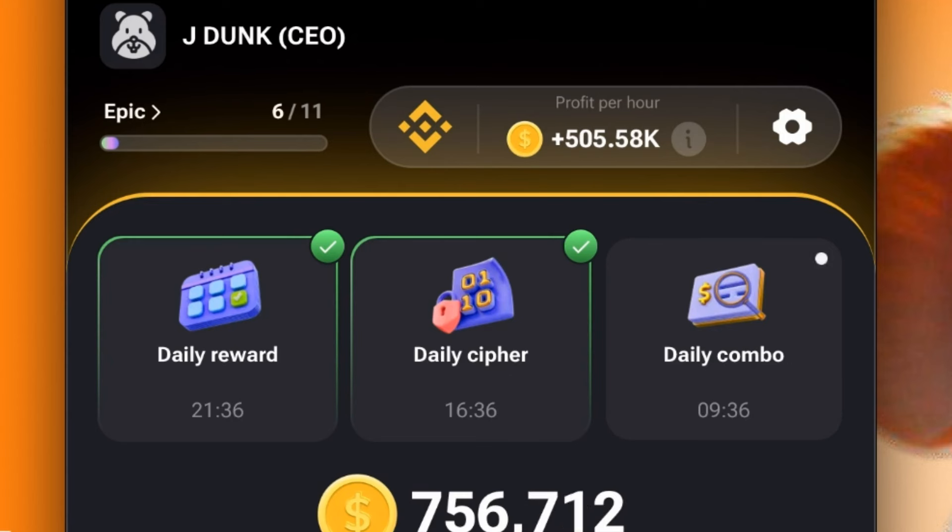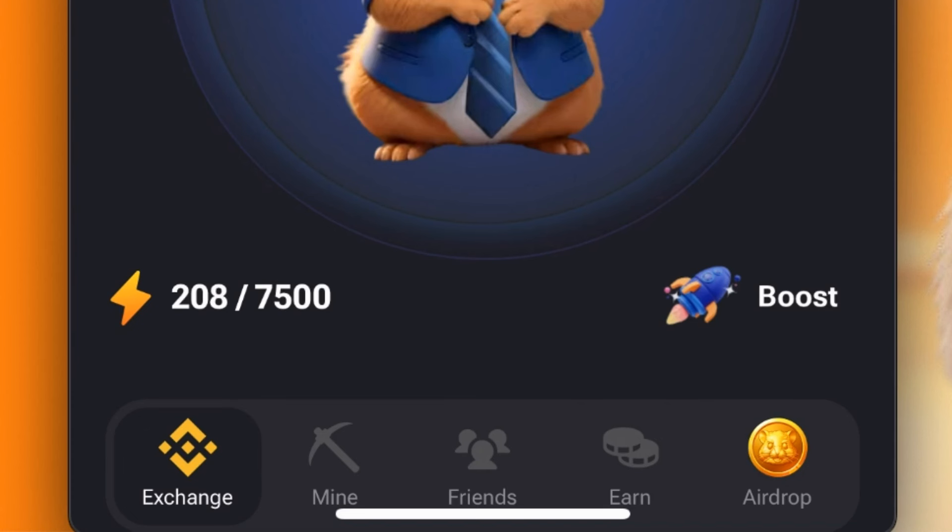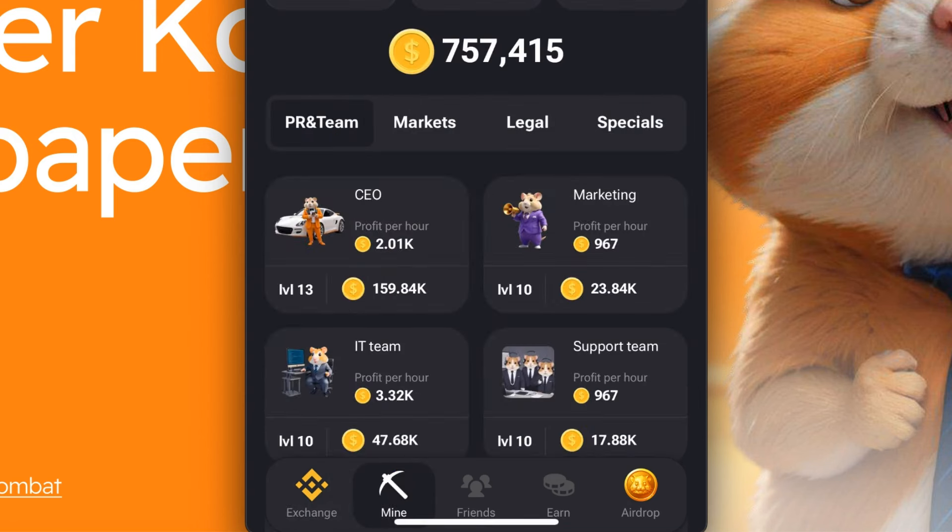The way that you increase your profit per hour is by buying cards. If you come down here to the bottom where it says 'mine,' you're basically mining different coins by doing these tasks and getting these cards. The thing about these is they are not all the same — they're not equal. The most important ones to focus on are the ones that are temporary or have a timer on them.